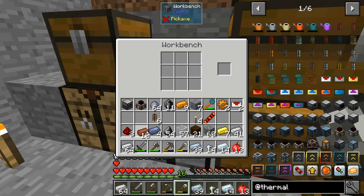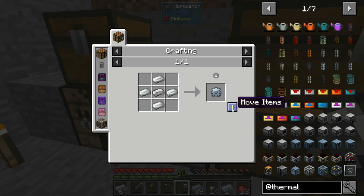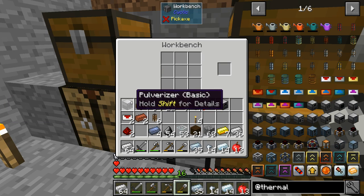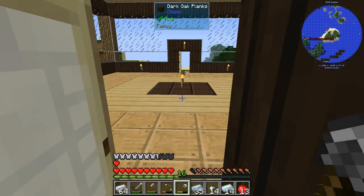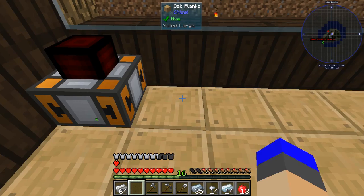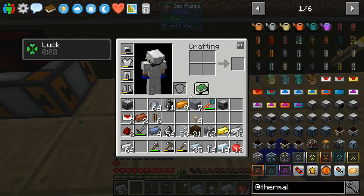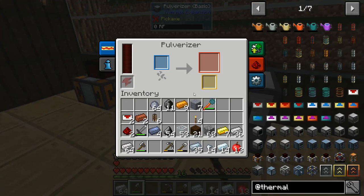I have enough materials to make the bricks and then we need the redstone furnace, which needs a machine frame. There we go — I now have the pulverizer, the steam dynamo, and the redstone furnace, which I can go and place in our new house. This is where we're going to start setting up for automation.